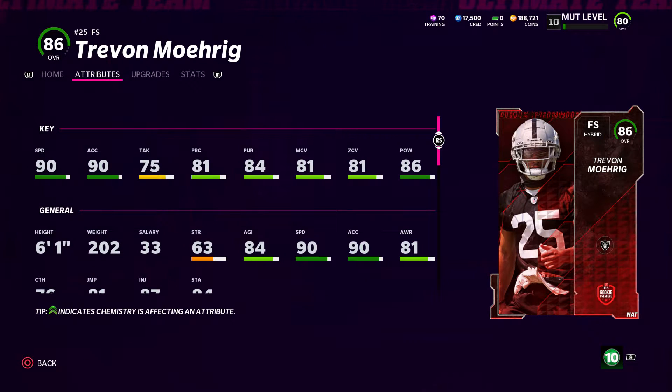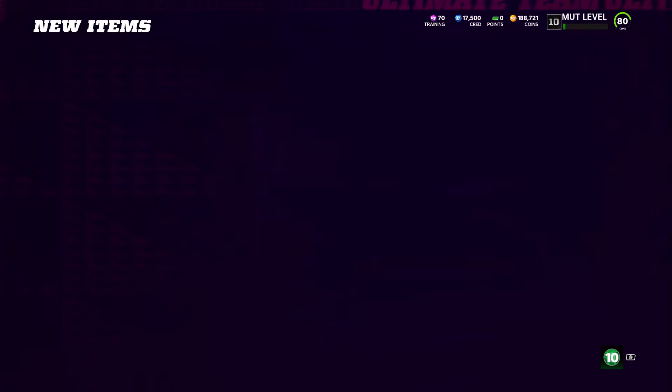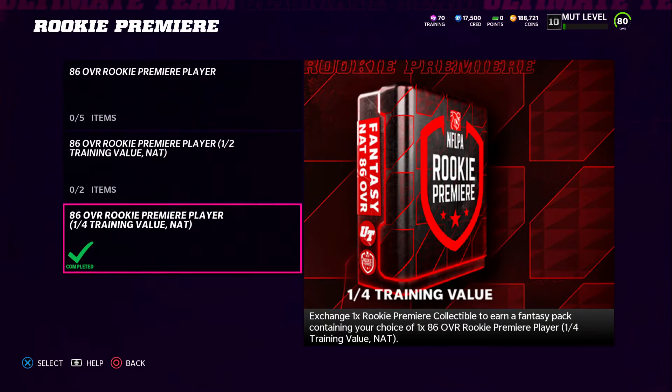Morig's stats are actually really good: 90 speed, 90 acceleration, solid tackling, and 86 hit power. Man and zone coverage could be better, but I don't think there are really any cards that have hit 90 zone or 90 man yet. He's six foot one, so he'll definitely be out there. Hopefully whenever they fix the zones this card will be a lot better, but for now that is who I'm going with.